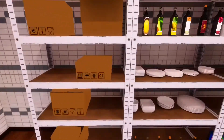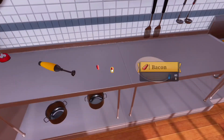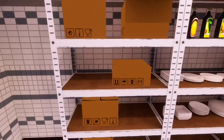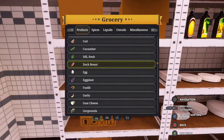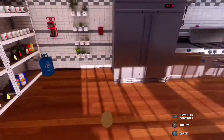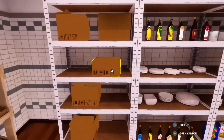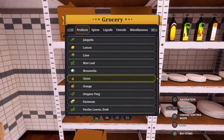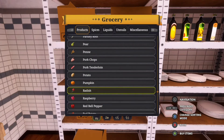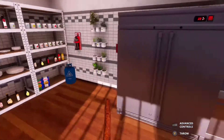Gotta get that bacon. Actually, making a Ramsey roll is another idea for another video. What else have they got? We need an egg — an egg would be handy. Set it down there. That was a heavy thud just for an egg — that was a hefty egg. Now we need one more thing. Have they got sausages? Hey, they do have sausage! Set it down there.